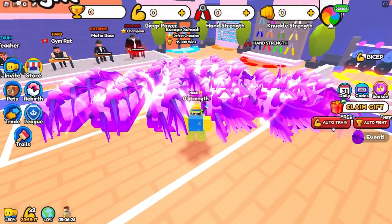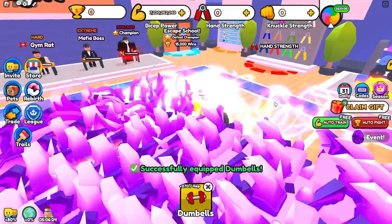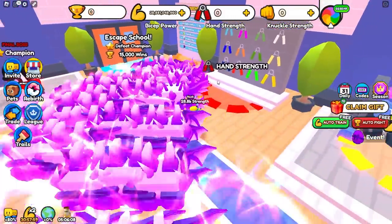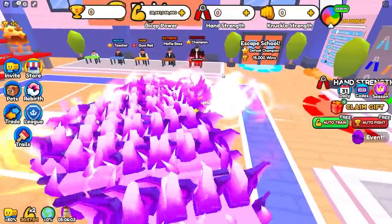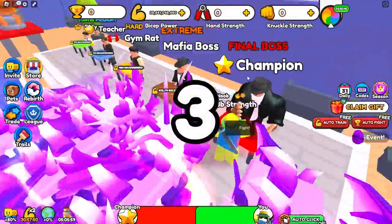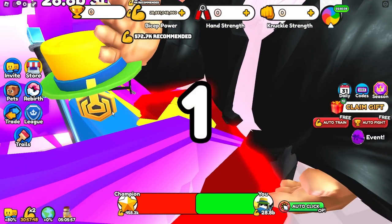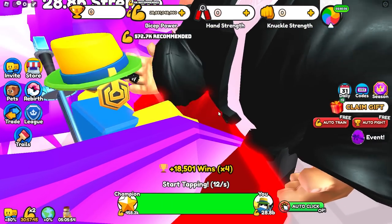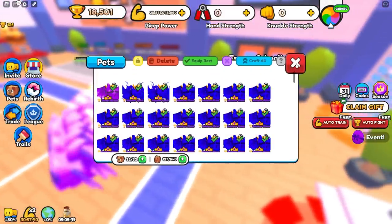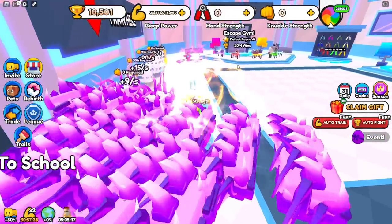That means once you go ahead and reset, if you have OP pets, you'll gain billions of strength instantly just like that. So when you rebirth, go ahead and lift something. It kind of depends on what your current pets are, but if you're in like world 3 or whatever, you should instantly get at least a couple million. Then you can go ahead and defeat this dude instantly, and you might have to defeat him a few times, but all my pets currently have the winner winner enchant so I can just hop into the next area.